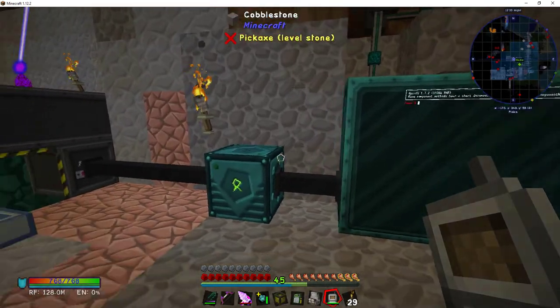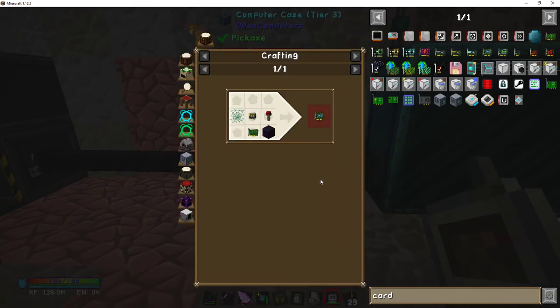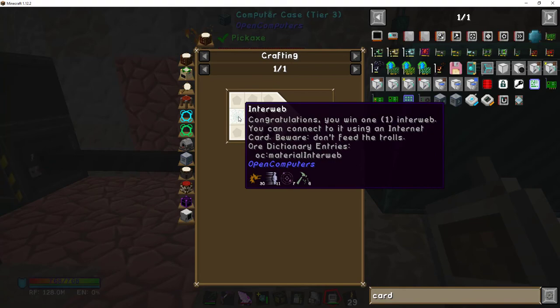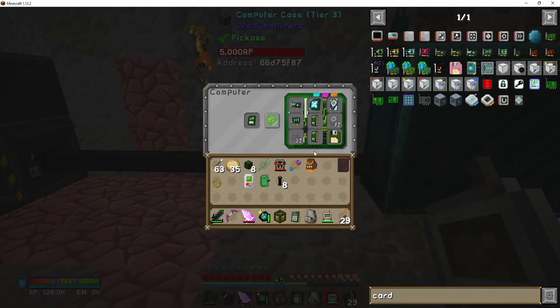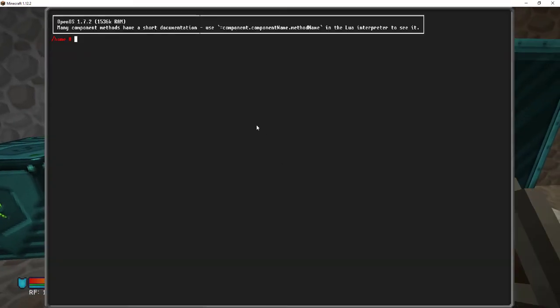I also forgot one other important peripheral — you need the internet card. Here's the recipe, I find it amusing: the 'interweb.' The mod author is really on the ball with that. We'll need that for later, but for right now we've got our operating system and a blank hard drive. Let's get that installed. Just type 'install' and since it found the operating system it went to the floppy drive.